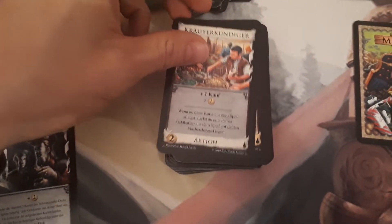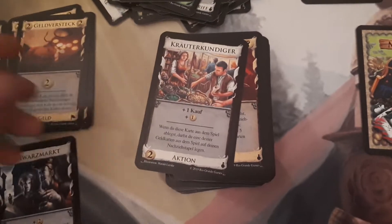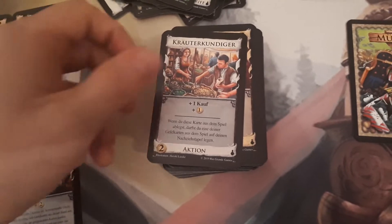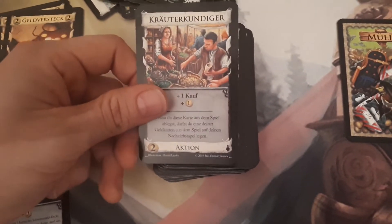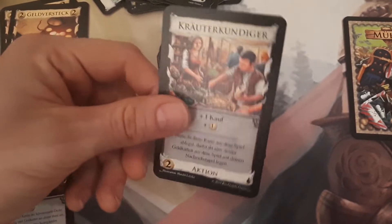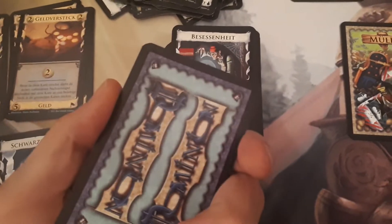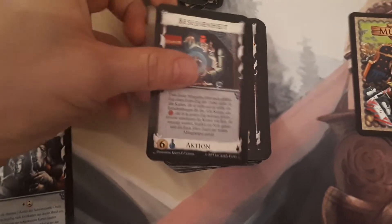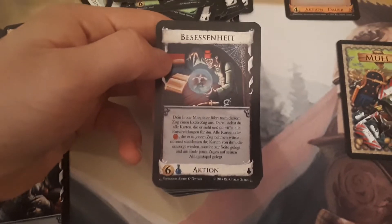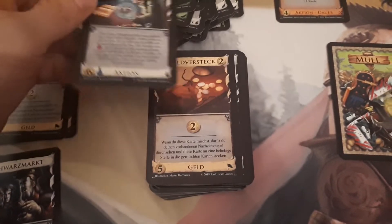It's weird how they produce such a mishmash of expansions — Seaside, Alchemy, Cornucopia. Well, Cornucopia and Alchemy are a mixed box nowadays, so that makes sense. Philosopher's Stone — oh, that's one of the rare blue ones. We got Possession — this is like the Black Lotus of Dominion. It got banned from online Dominion even.